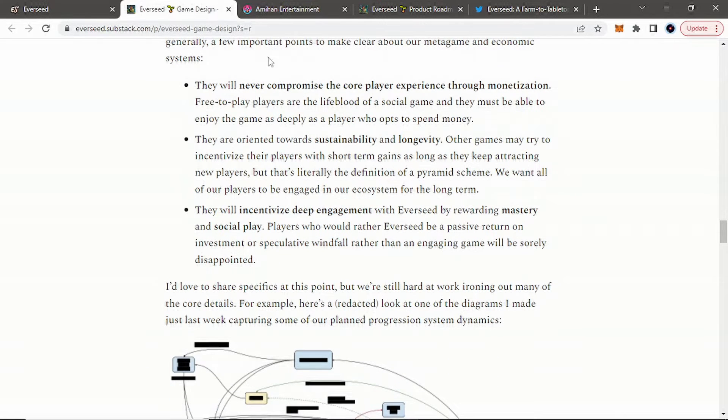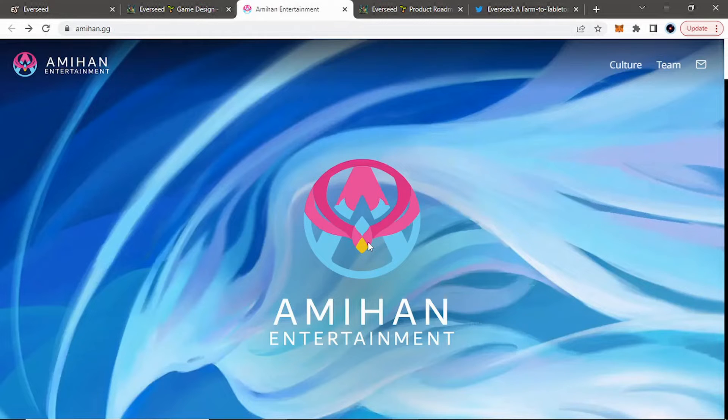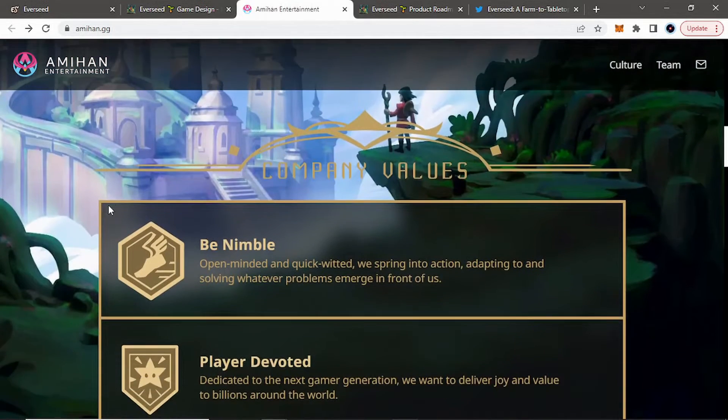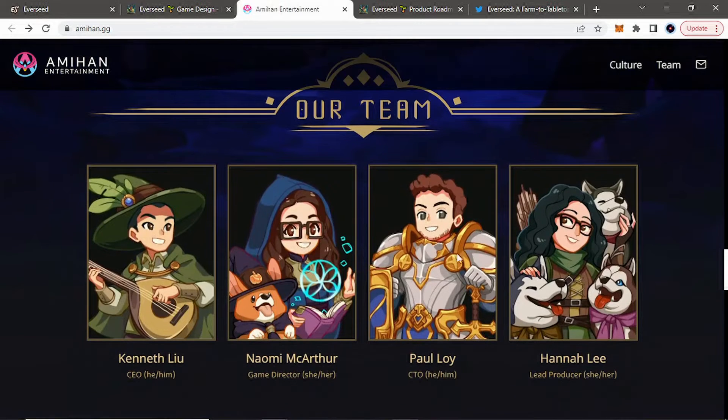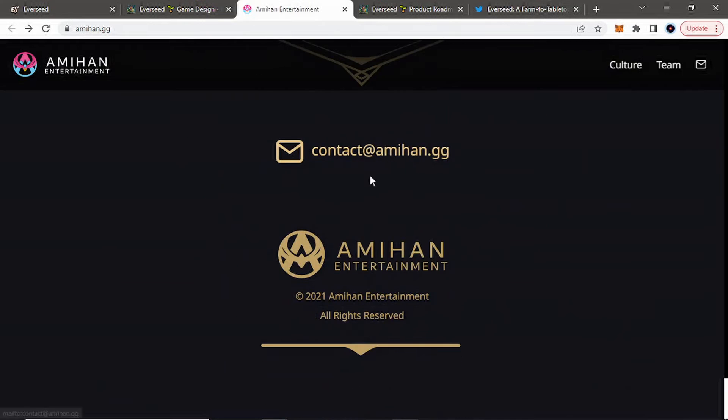They are oriented toward sustainability. Looking at their Twitter, Everseed is next-gen gaming coming 2022, by a studio of industry veterans from Riot Games — that is very huge. Some of the guys from Riot Games have developed their own entertainment gaming studio, Emahan Entertainment. They see their vision here — these are the guys behind Everseed. Welcome to Emahan: a progressive game studio aiming to redefine both what it means to be a developer and a player. They do have a docs team right here where you can hit their information and go to their LinkedIn pages — Kenneth, Naomi, Paul, and Hannah — and they show some of the other team as well.